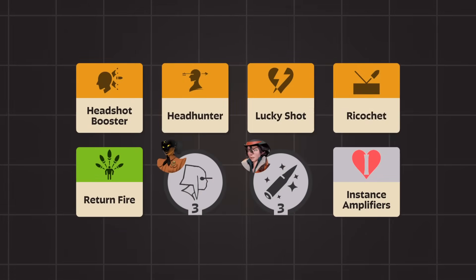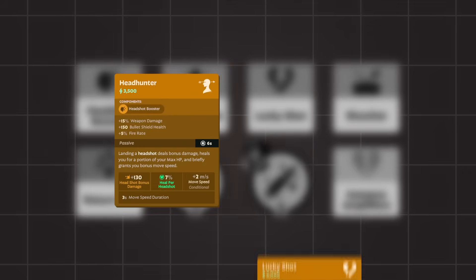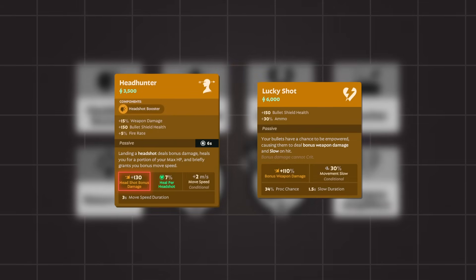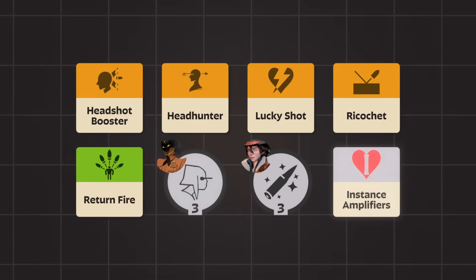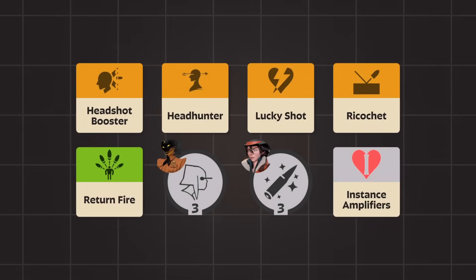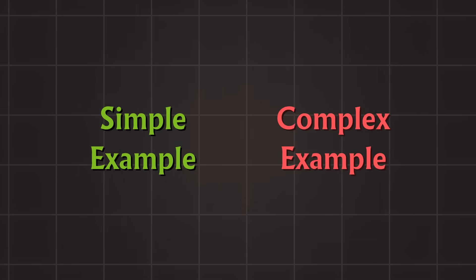Weapon Damage Instances encompass these items and abilities. If you used Headhunter with Lucky Shot, you might expect Headhunter's damage to be increased by Lucky Shot. However, this doesn't happen for most combinations of Weapon Damage Instances. To show that nothing happens, let's cover two examples — a simple one now and a more complex one later on.